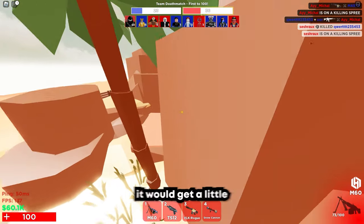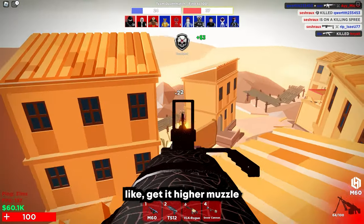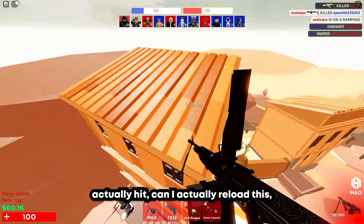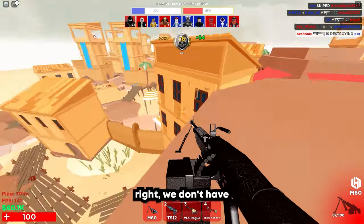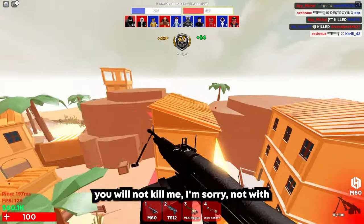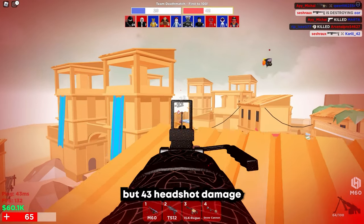In my opinion, if it would get a little higher fire rate, I think this thing would be perfect. Get a higher muzzle velocity too, because it feels like there's a little delay between when I shoot and when my bullets actually hit. Right, we don't have explosives — I wanted to pull out my pumpkins and hit them, but that did not work. You will not kill me with my movement, at least. But 33 headshot damage is pretty nice.